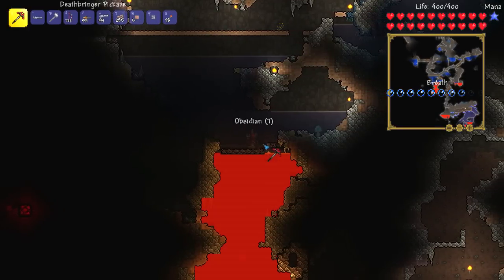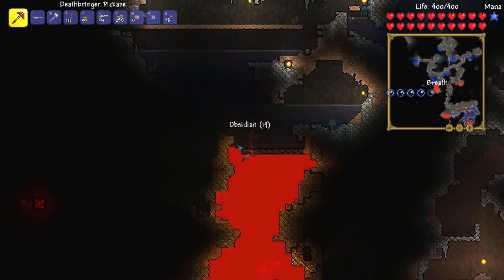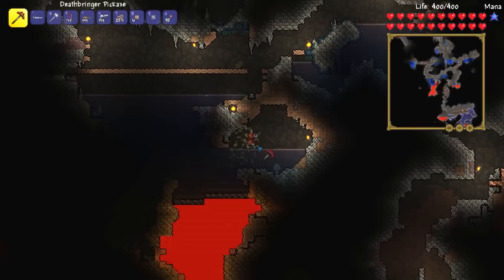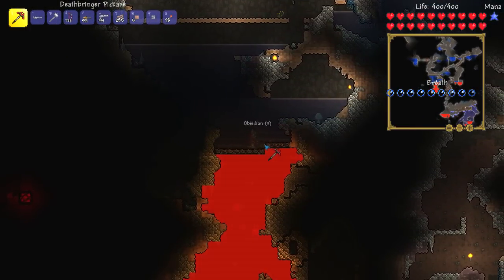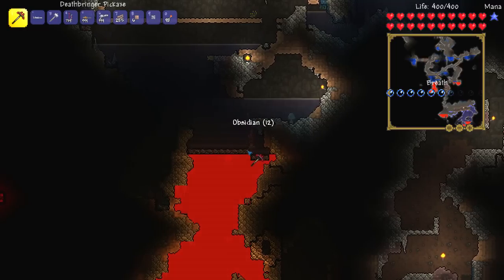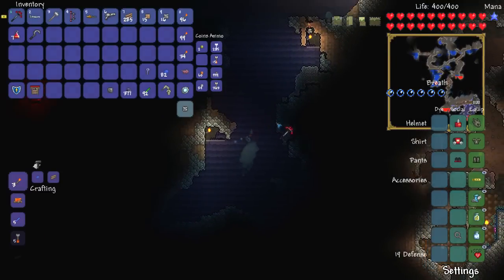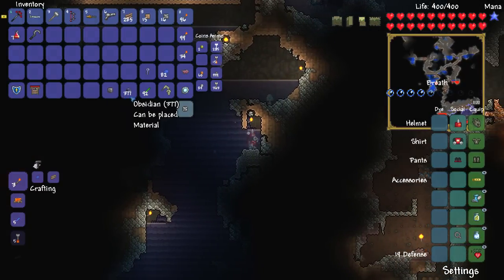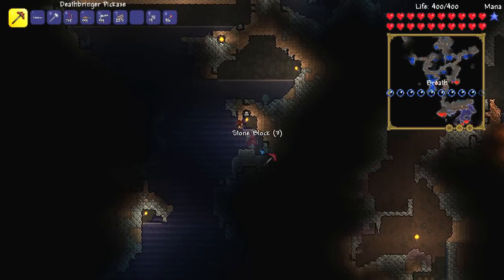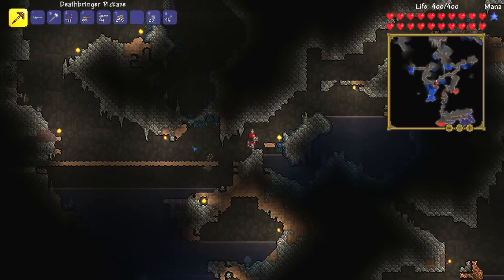Right now we can grab some obsidian! How much are we going to get before this water source runs out? I imagine it's going to be a very large amount — just look at the size of the water body, it's huge. I'm going to go and dig out as much obsidian as I can from this pit. That's a slightly more substantial amount — 377? Holy mother of god, that's a lot. I don't think we're in any danger of running out, and the water source has barely depleted either.